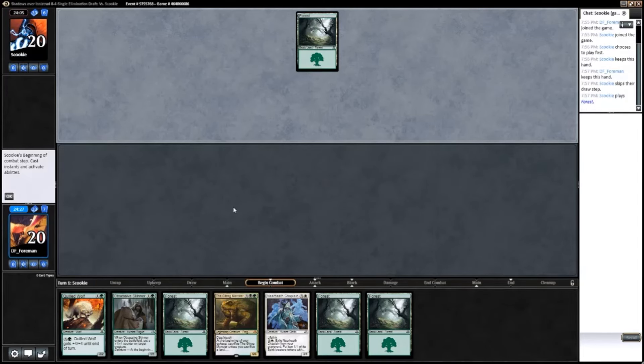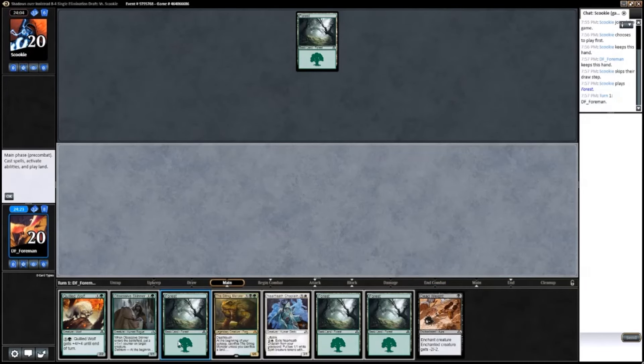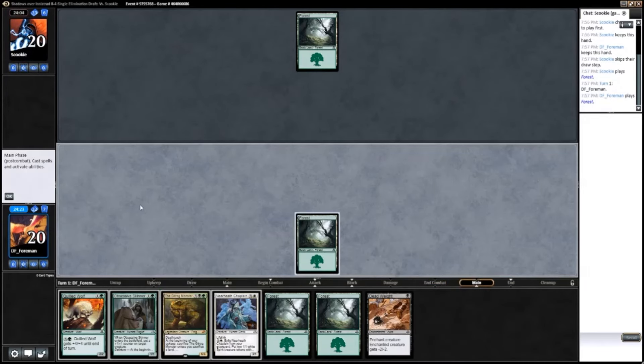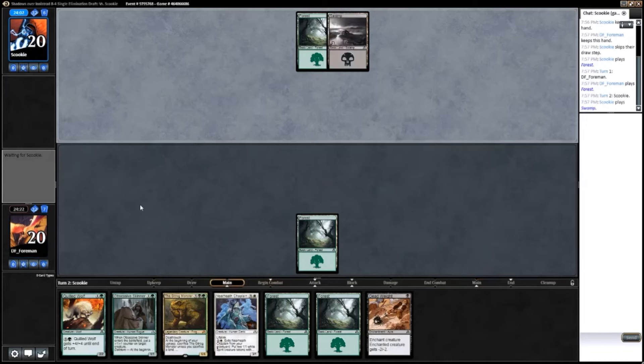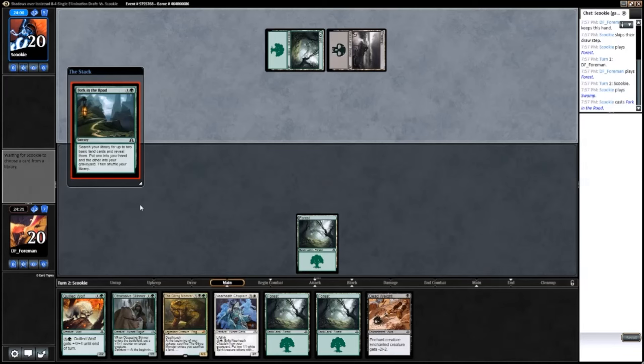Looks like we're playing against another green deck. With all these green decks I've been going up against, it's no wonder the green dried up after the first pack. Green-black — you got one of the Fork in the Roads I passed.